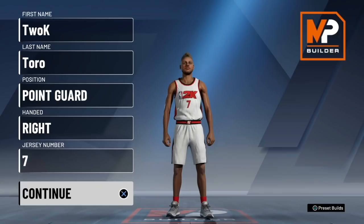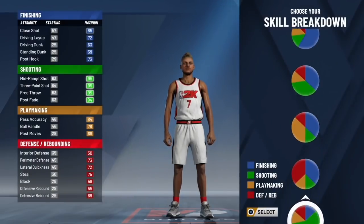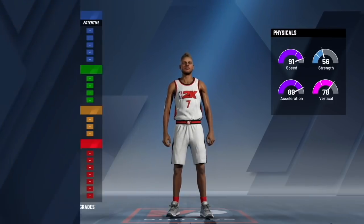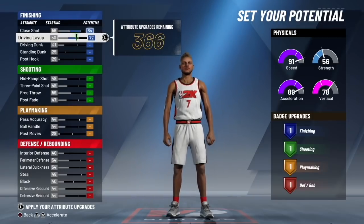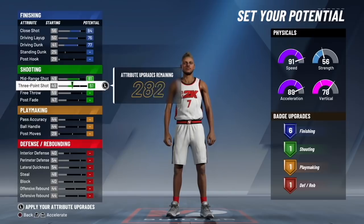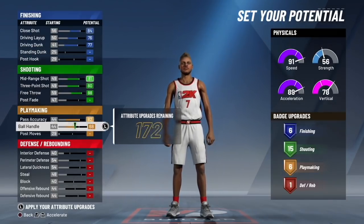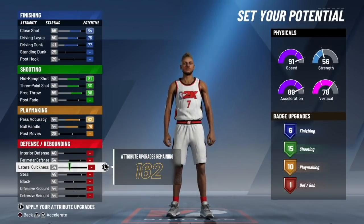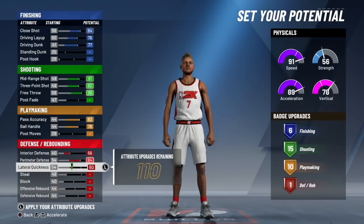For this build I did make him a point guard — you can do shooting guard if you like, but that's up to you. For the pie charts we are going to select defense and shooting, and for the physical pie chart we are going to select the first one to maximize agility. You do have to copy exactly what I have on the screen to make the two-way inside-out scorer. You're going to finish with 6 finishing badges, 15 shooting badges, 10 playmaking badges, and 21 defending and rebounding badges — a grand total of 52 badges.